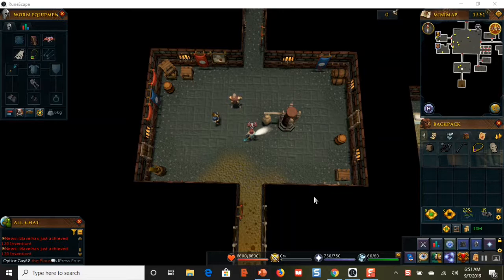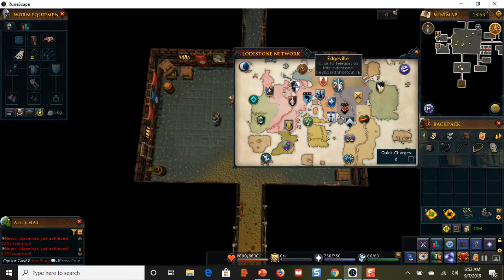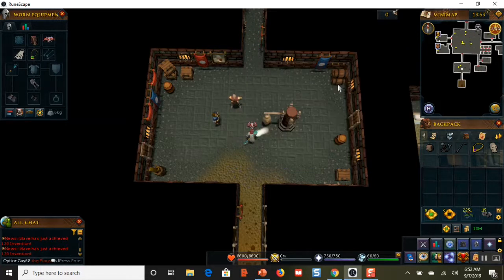So the first safe you're going to go to is over in Edgeville. Bring up your lodestone network and click on the Edgeville lodestone to teleport over there. Very close to that lodestone is going to be your first safe.